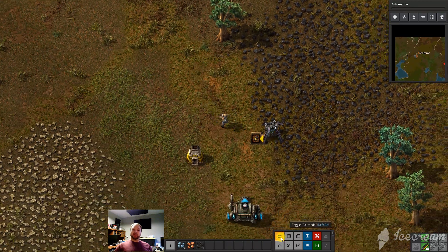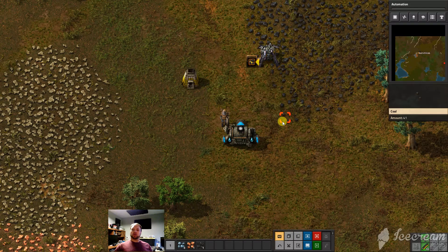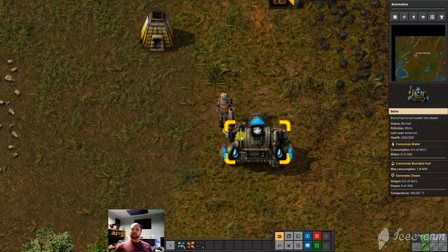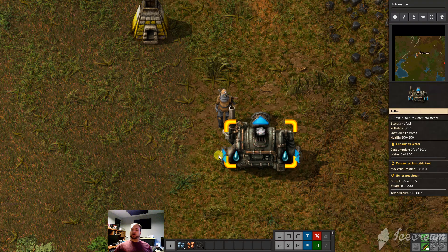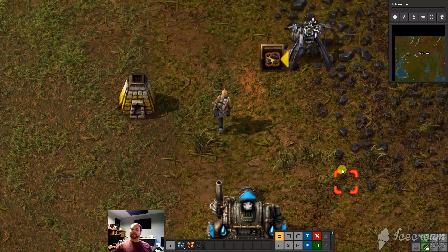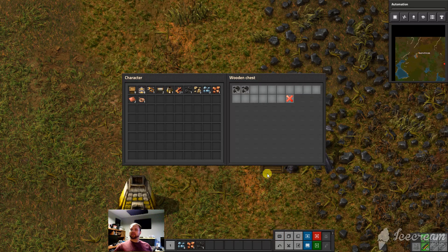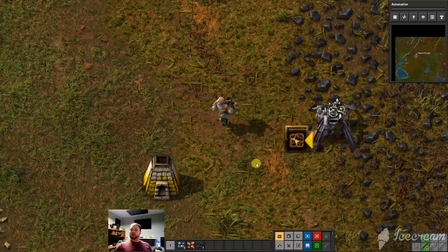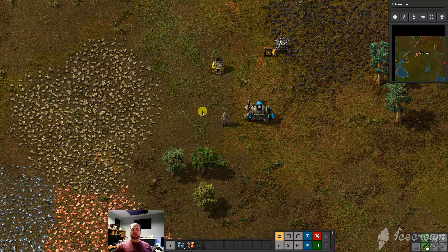The one I would definitely recommend is this little button right here — that's alt mode. You can also get there just by pressing Alt on the keyboard. What alt mode does — you'll notice here on the boiler it shows the indication of what you're expecting: water in or out, water in or out, and steam out. You press Alt and it stays there. Up here, same thing — you've got the arrow and it tells you what's in the box. So alt allows you to see inside the box without having to click on it. Also when you get to assembling machines, you can see what that factory is producing.